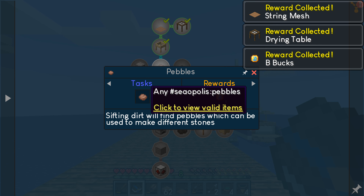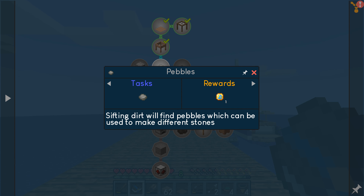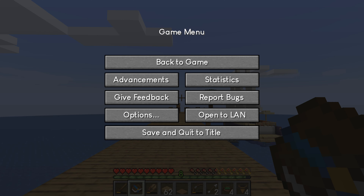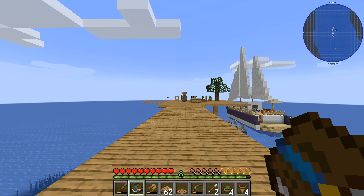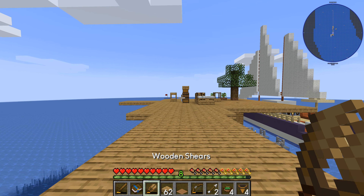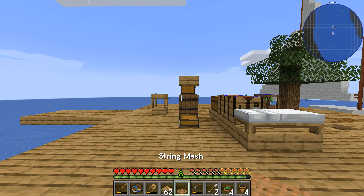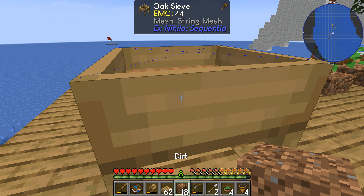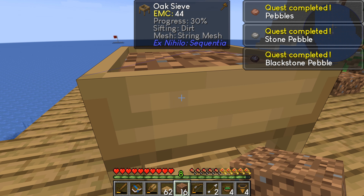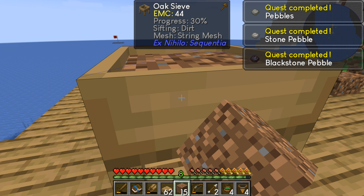Next it wants me to get pebbles — any type of pebbles. I'll grab those real quick, I want to check other stuff that's going on. Now I need to get some pebbles. There we go, pebble quest is complete.